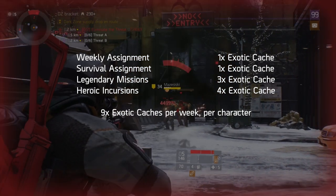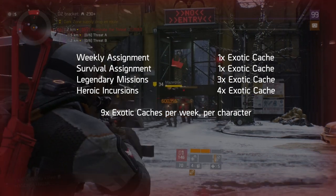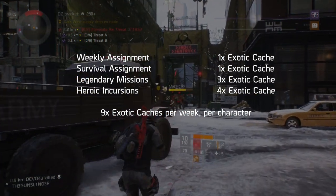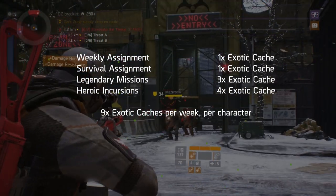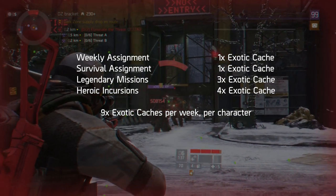So that's nine activities that guarantee you an exotic cache each week. If you did these on all four characters, you can get up to 36 caches per week. Admittedly this sounds pretty painful, but if you're particularly desperate, this shows the farming potential for exotic caches.